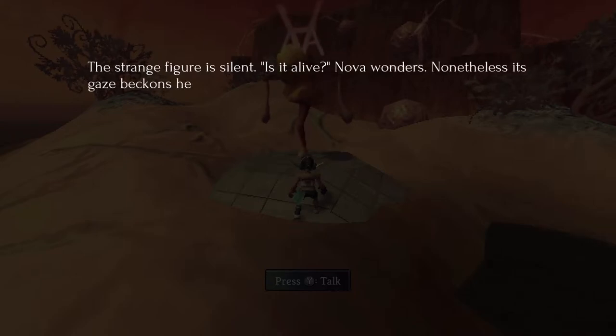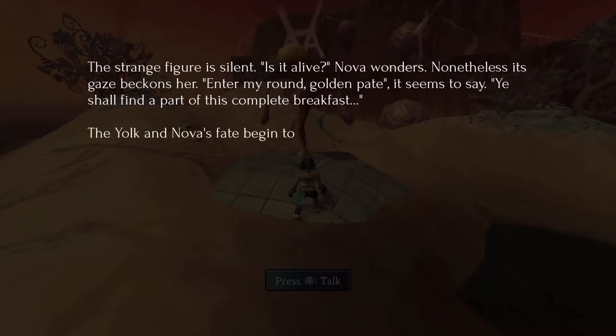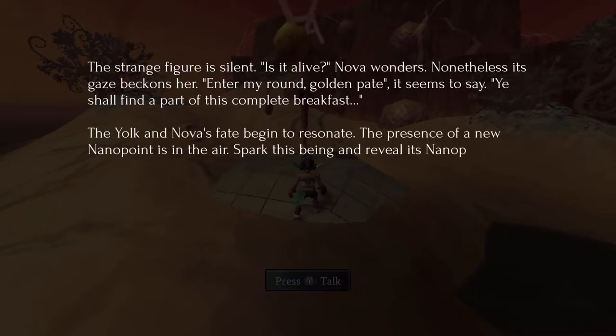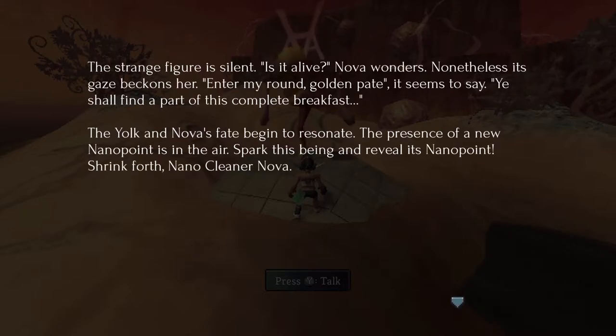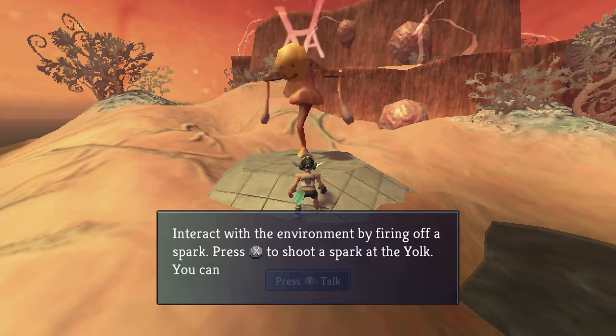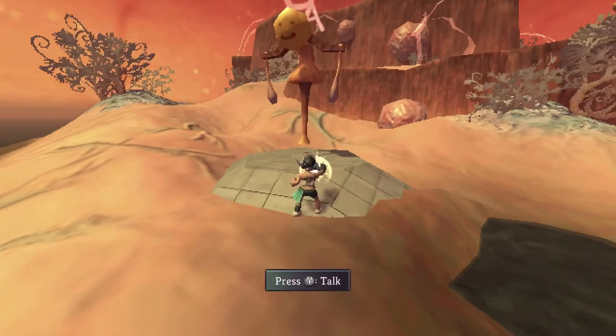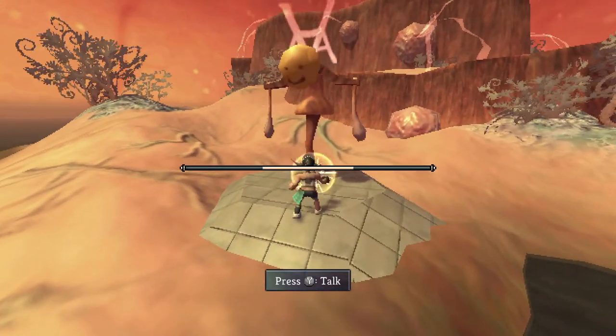'The strange figure is silent — is it alive? Nonetheless, its gaze beckons to her. Into my round golden page, you shall find a part of this complete breakfast. The yolk and Nova's fate begin to resonate. The presence of a new nanopoint is in the air. Spark this being and reveal its nanopoint. Shrink forth, nanocleaner Nova. Interact with the environment by firing off a spark — press X to shoot a spark at the yolk. You can enter the nanopoint by shooting the spark repeatedly.' Oh, I see — so now I'm shrunk down inside that thing's head.